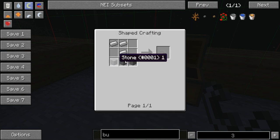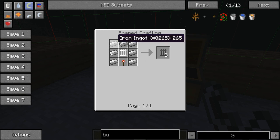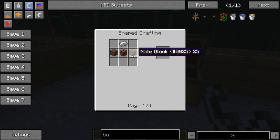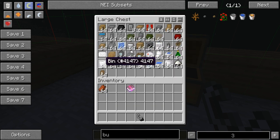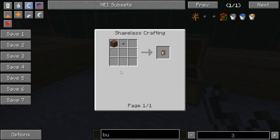For the shower head, it's three stone and three iron. For the electric fence, it's seven iron, one white fence, and one redstone torch. For the stereo, it's two note blocks, a jukebox, and an iron ingot. For the bin, it's five iron ingots, two weighted pressure plates, and one stone. For the doorbell, it's a note block and a button.